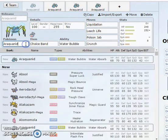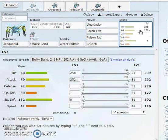As for Araquanid, this thing is awesome guys. I actually encountered it on my playthrough and ended up sticking it on my playthrough team — it was an absolute beast. Water-Bug typing, your only weaknesses are flying, rock, and electric, so not too many weaknesses.